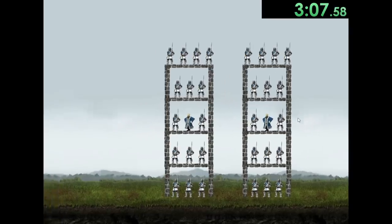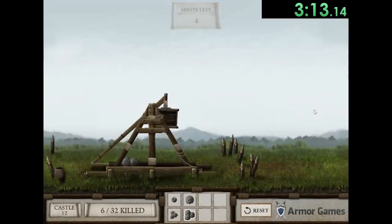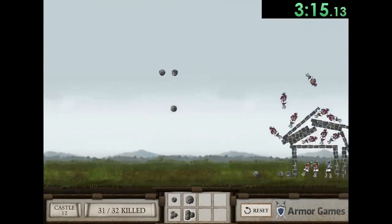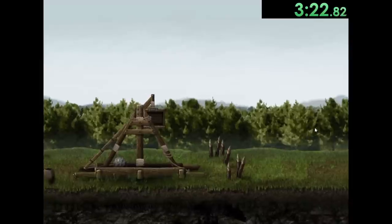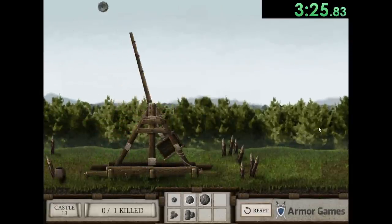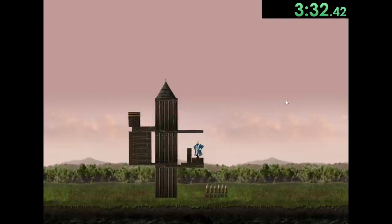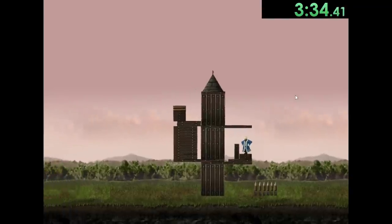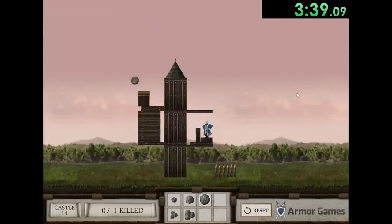For this one we have way too many people to take care of - they think we're not going to be able to kill every single one of them, but more people just means more deaths. Then we have the queen who thinks she's really safe, but we switch to our medium stone to go right in between the hole and hit her on the head. You'll also see we got the large stone, which we'll use for the next stage.